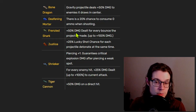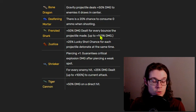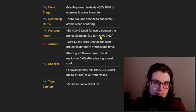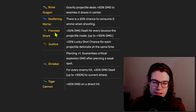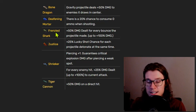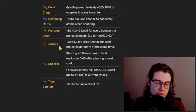Frenzied Shark has plus 50% damage dealt for every bounce, up to plus 100% damage. This is a multiplicative damage increase, which should be really good, but it turns out it's actually really hard to use. If you aim at the ground you can get one bounce, but this weapon is already hard to hit with, and further limiting yourself with trying to get bounces off of things is too much to ask. In general, very weak.